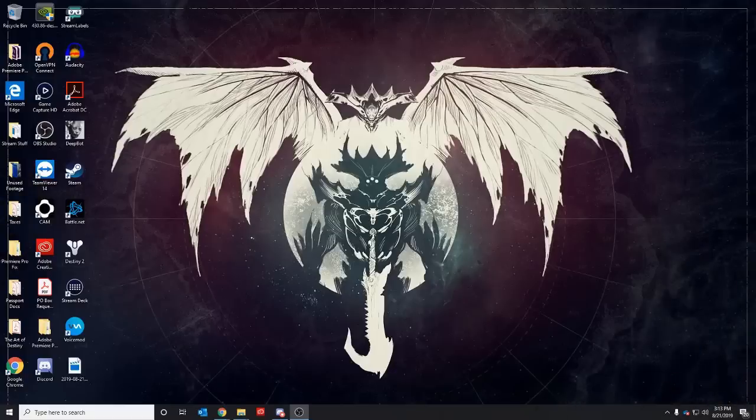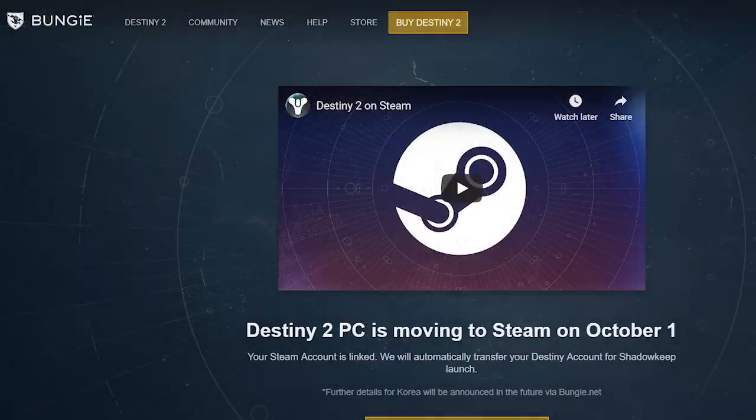First things first, if you haven't done this already, you have to go to the Bungie.net website and link your Steam account if you have one. As of right now, August 21st, Destiny 2 is not on Steam yet — that doesn't happen until October. If you plan on playing D2 on PC between now and October 1st, that is going to happen on Blizzard. But for getting cross-save set up, you might as well link your Steam account now because it is part of the process.